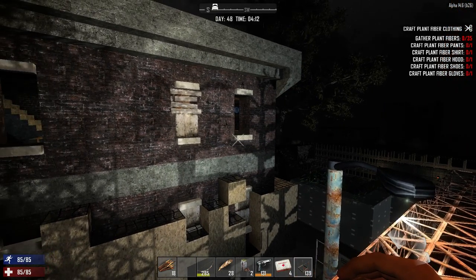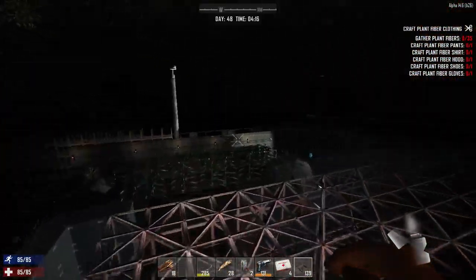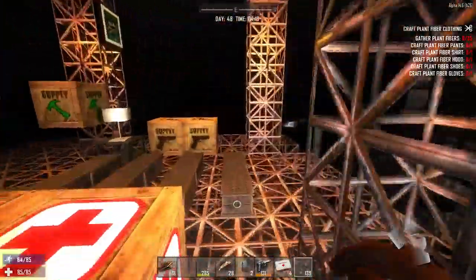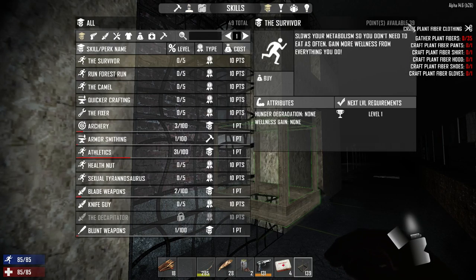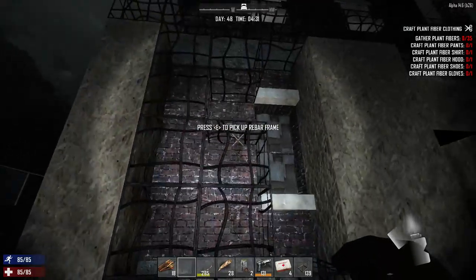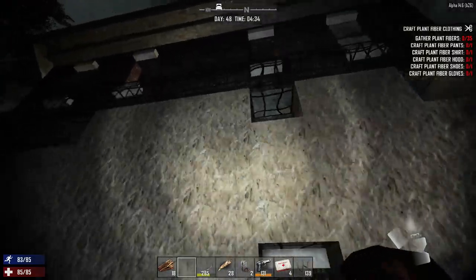Hey guys, Lydar here and we're back in 7 Days to Die, Alpha 14. This is a base builder episode. We progressed a lot in the leveling perspective — we're now at level 16, which is pretty good.